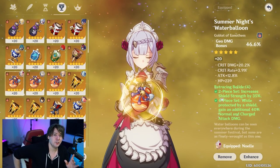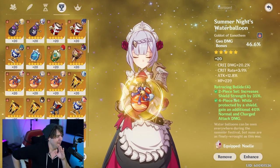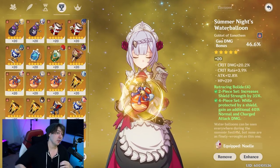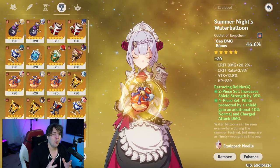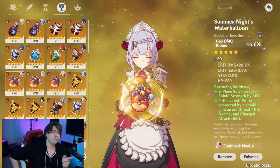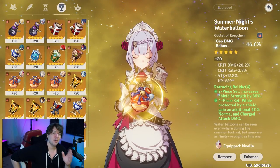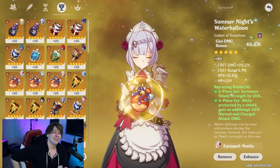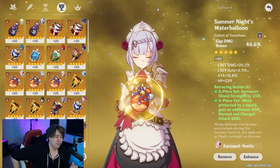The Retracing Bolide set is the other great option. The two-piece increases shield strength by 35%, making you a bruiser DPS healing legend — boosting survivability when protected by any shield by 35%. The four-piece, while protected by a shield — whether Noelle's own shield, a crystallization shield, or another character's — grants 40% increased normal and charged attack damage. Crystallization shields are huge here because you'll be making them constantly with Noelle. That 40% boost to spin damage does massive AOE when surrounded by six, seven, or eight enemies.